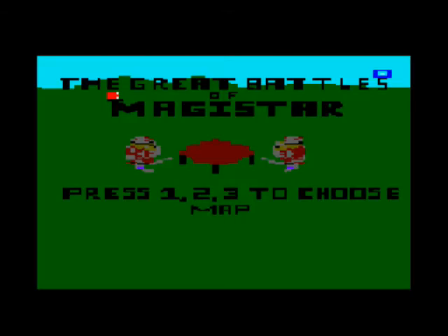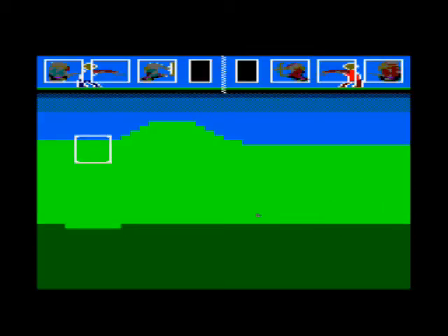The Great Battles of Magistar is appalling. You can move a cursor up and down, and each time you hit a number key and space, you can unleash a warrior who walks very slowly and flickeringly off the screen. That. Is. It.